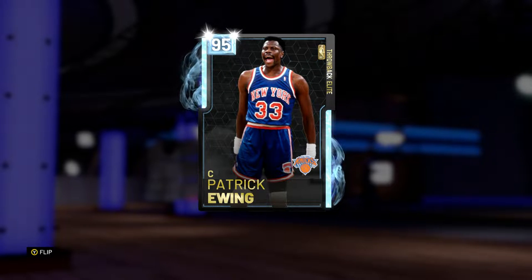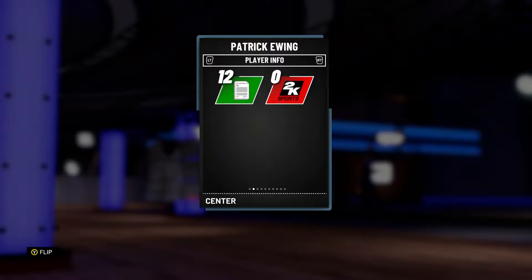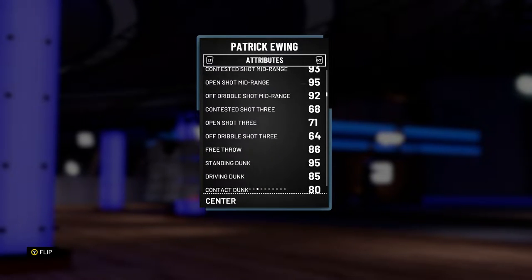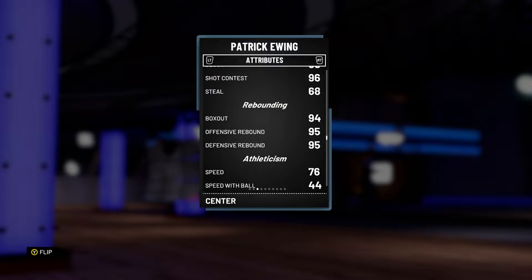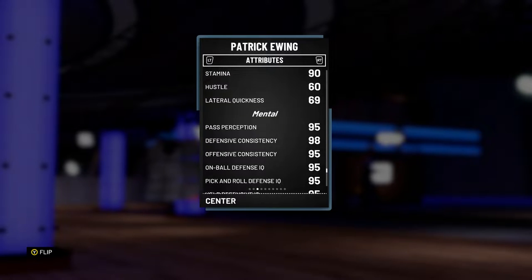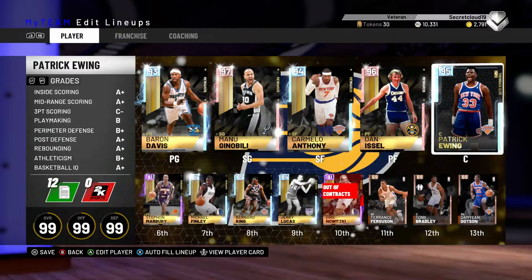We have this 95 overall Diamond Patrick Ewing, bought in for 81,000 MT. 95 offensive overall, 97 defensive overall, 7 foot. Very nice mid-range — 95 mid-range. Good dunking, passing not that good. Defense though: 89 block, 96 shot contest. Rebounding is 95 offensive, 95 defensive. Speed's alright for a center and all his mental stats are 95 or above.